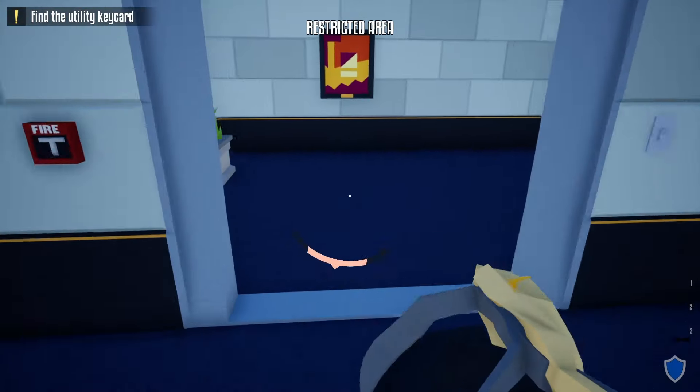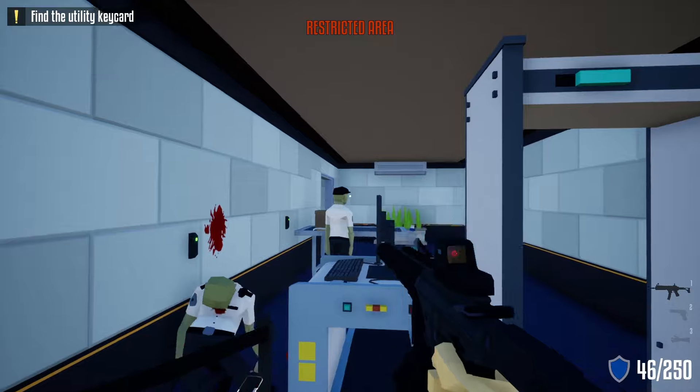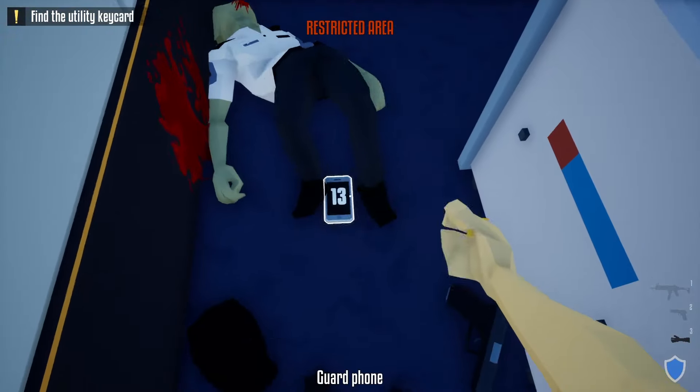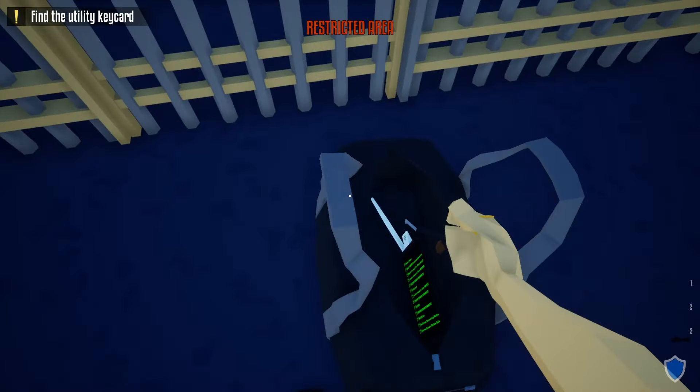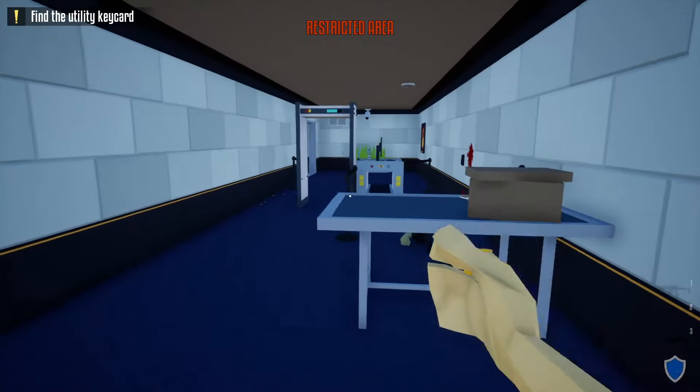When that guard moves, go in here, take out these two guards, and do the check-ins. After taking care of these two guards, what I recommend is unlocking the door and waiting for the final guard.